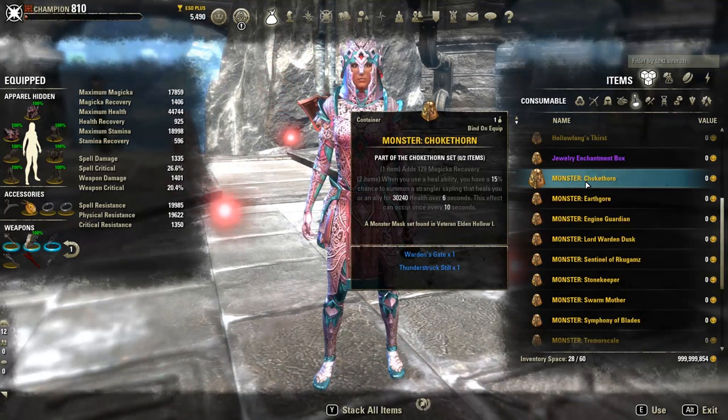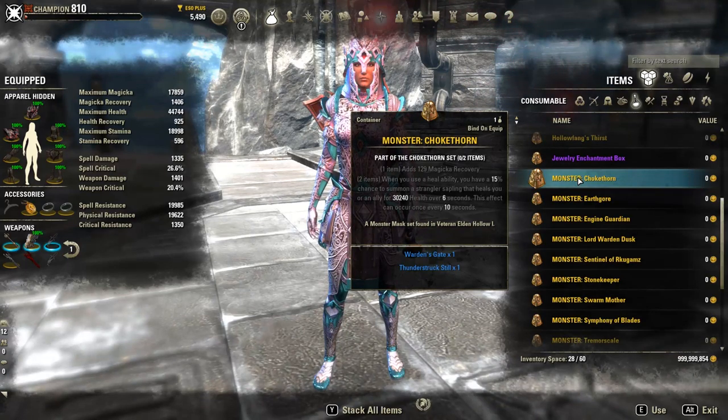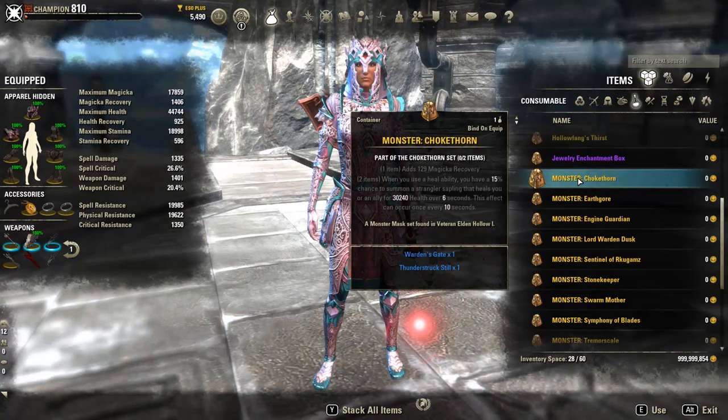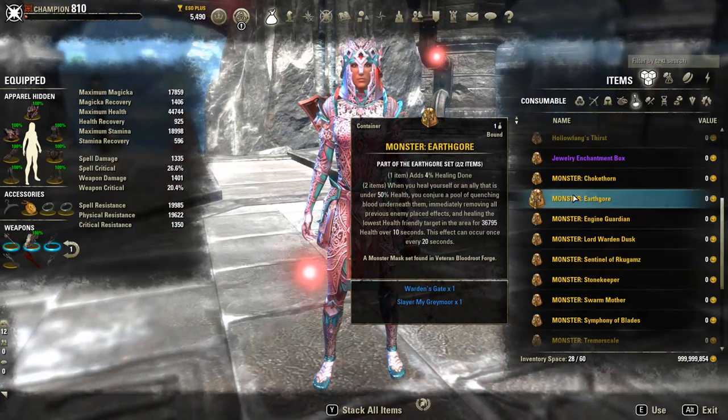With Chokedthorn, it's not guaranteed to hit you or someone you want. It has smart healing targeting the lowest health person at the moment, but it won't switch targets mid-duration. So if person A is at 5k health and Chokedthorn procs on them, but then person B drops to 4-5k health, Chokedthorn won't switch — it has to wait another 4 seconds to proc again and by that time they could be dead. EarthGore, however, as long as people are in the AoE vicinity, its ticks will then switch to the lowest health target. That's why I personally prefer EarthGore over Chokedthorn after testing.